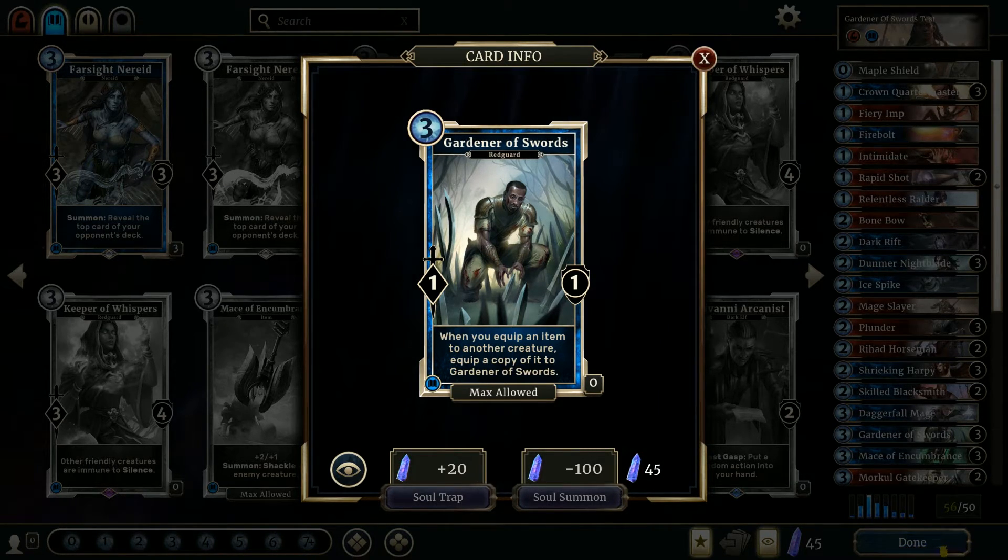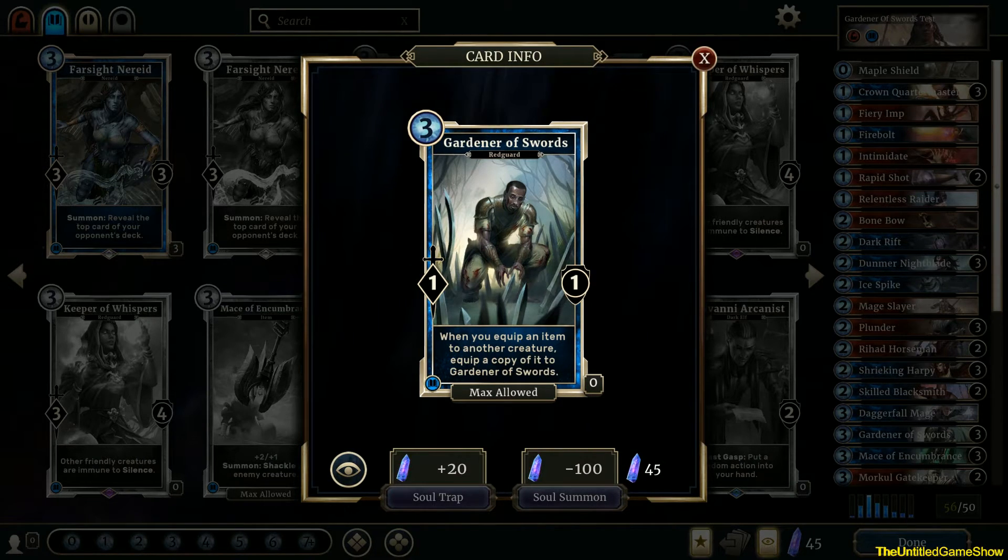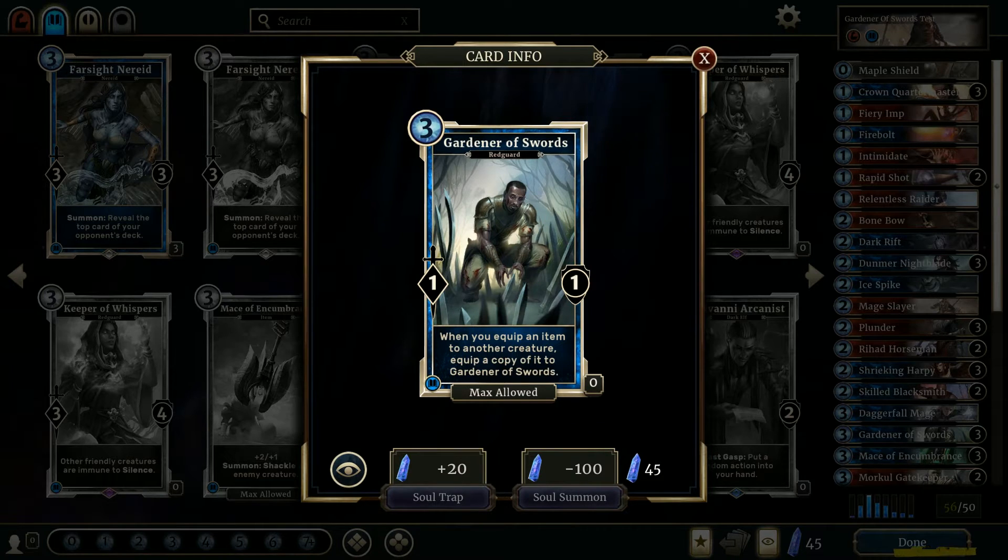You can definitely equip Gardener of Swords with enough items using stuff like Plunder if you're using a red Strength deck. There are great cards from the red side like Bone Blow — if you equip a Bone Blow onto another creature, then you've got two Silences. My favorite thing to equip Gardener of Swords with is Mace of Encumbrance, which allows you to shackle an enemy creature. Having one or two Gardener of Swords with Mace of Encumbrance on the field, you may be able to shackle three creatures on the opponent's side and then go for a direct attack after that, which will work out really well.